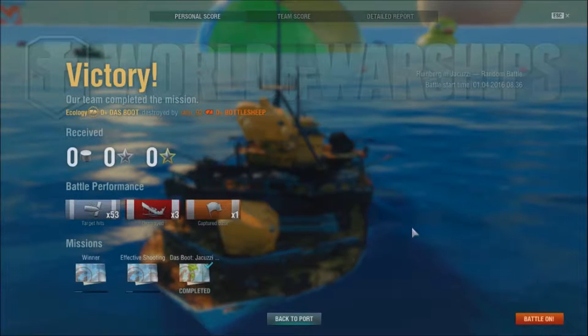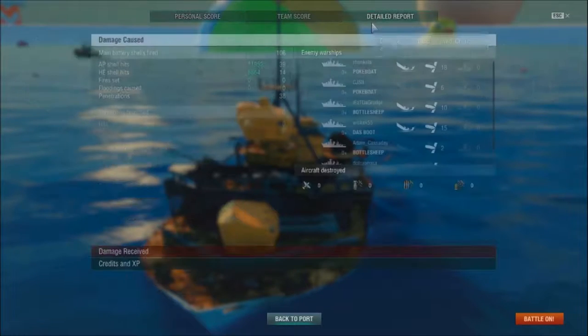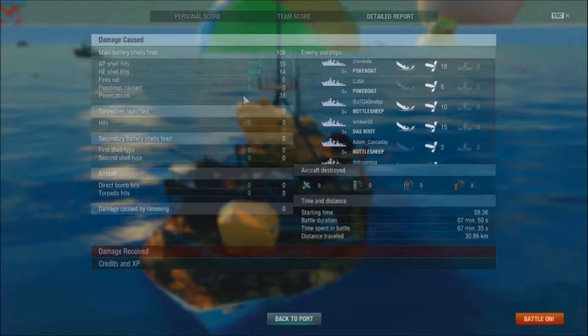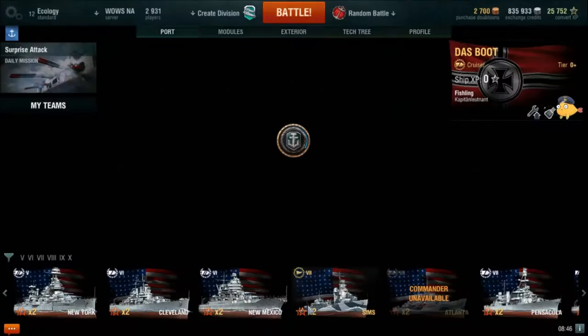No credits, no experience, no nothing. But I got some missions completed, so maybe I actually did get stuff. I didn't know the missions actually worked with this game mode - that's actually cool. I think armor piercing is the way to go - 11,000 damage. But I was the third worst on the team experience-wise. It doesn't matter. I did sink three ships, which is fantastic. Back to port - it's quite fun actually.